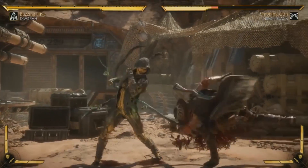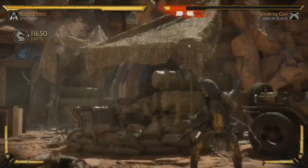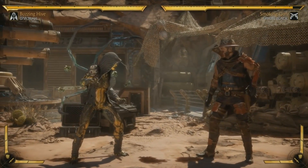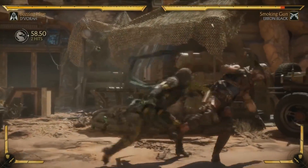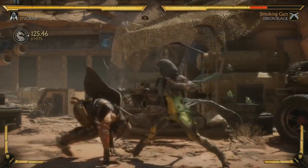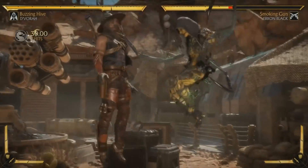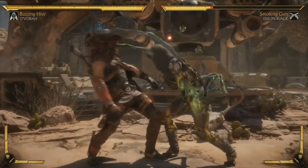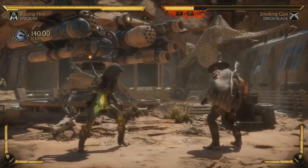That is complimented by a tremendous low that actually has a ton of reach, and she goes into this creepy crawler move which I absolutely love using. Neither of the 50/50s are going to launch you for a combo but they're very fast and very irritating. She also has this string I love because she literally pukes on you, which is super fun to do. And her throws are both great — she's hitting you with her babies, and this one does a fun little back and forth gesture.